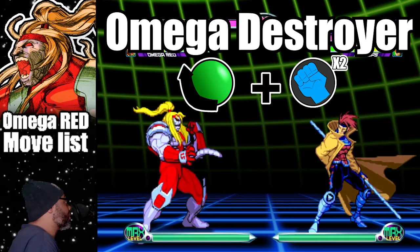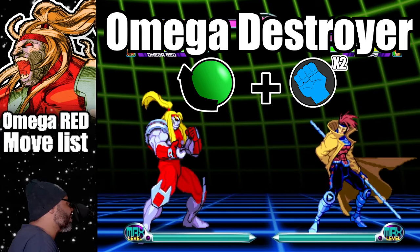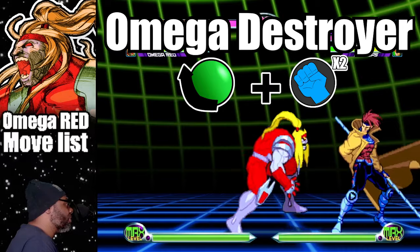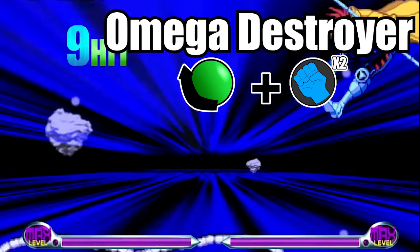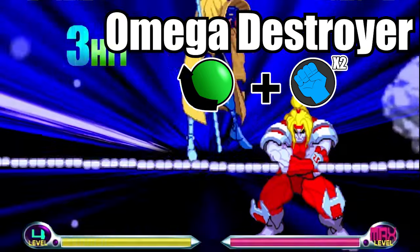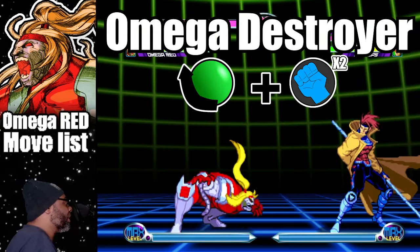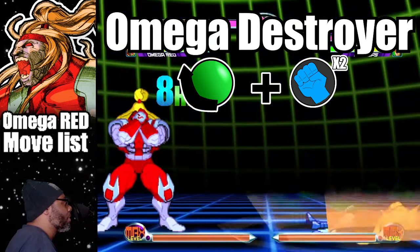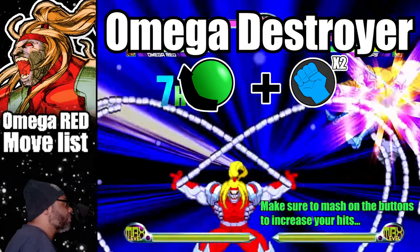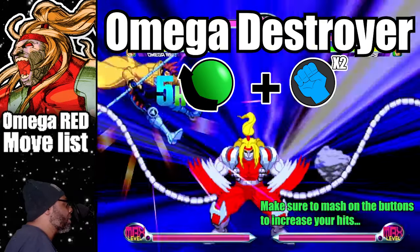The first hyper I would like to cover is called the Omega Destroyer. Omega Red does an attack with both of his tentacles extended. To do this move, do a quarter circle back plus both punch buttons. The Omega Destroyer is a great hyper that almost fills the entire screen. It can be used to catch ranged opponents off guard, and the same can be said for their assists. It does have a bit of startup time, so it's not ideal as a combo finisher.